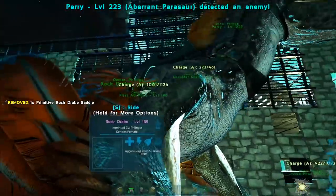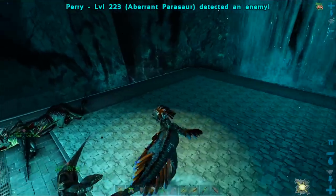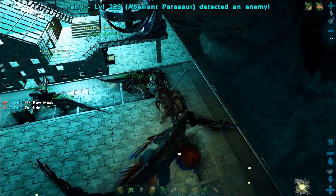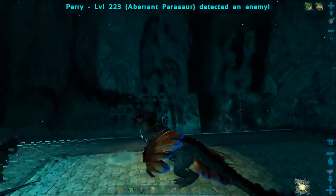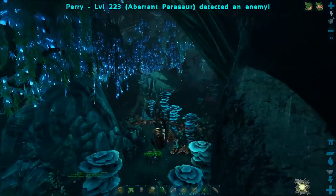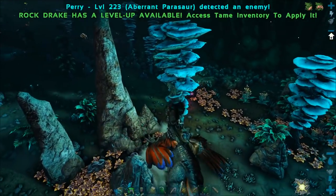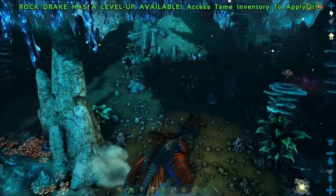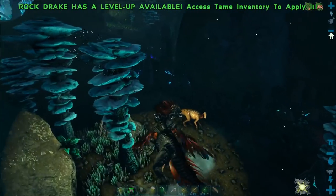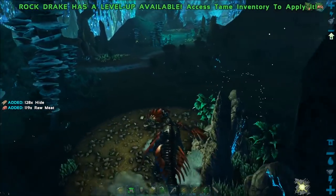But hey, I made a saddle for you. Let's see how it looks. Oh yeah, you're looking good! Oh look at you, oh dang, you look pretty. It's been a minute since I've ridden on a rock drake. I love this. Rock drakes are one of my favorite mounts. That's wicked cool. And you hit for 268 right out of the gate - that's pretty good.